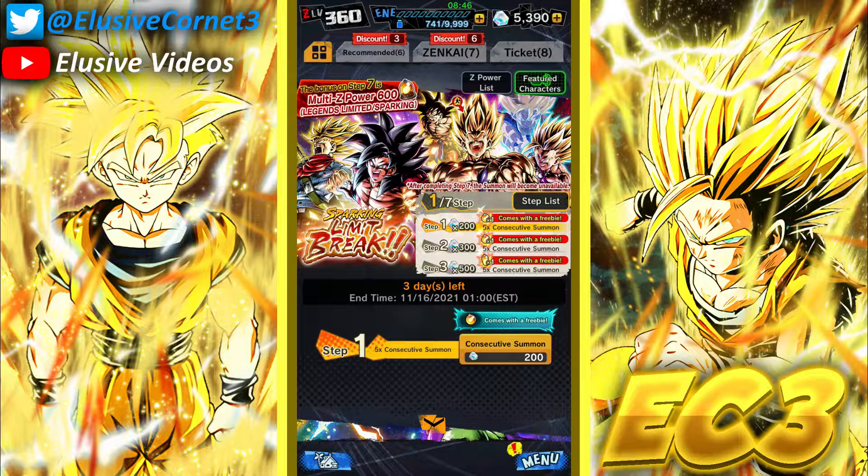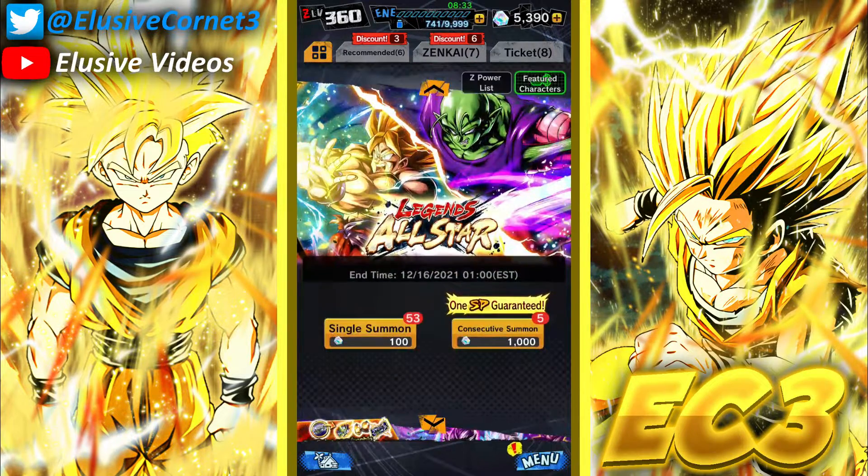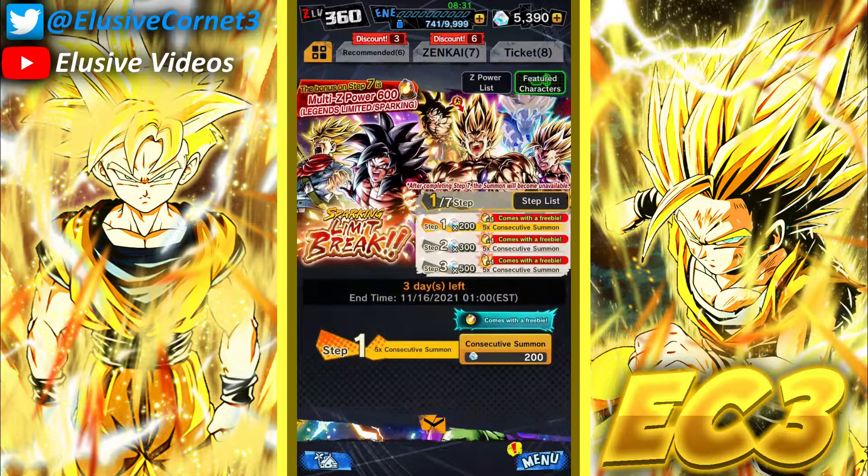The goal of me summoning on this banner — in terms of who I'm gonna use the Z power on — the normal sparking Z power, the 1000 Z power that you get, I'm probably gonna give to BirdKu, actually. The new Cooler Movie Revenge Goku right here, to actually get him to nine stars, because that was kind of a goal of mine. I feel like at that point he could actually look pretty solid and his stats will be quite better.